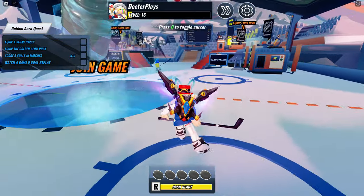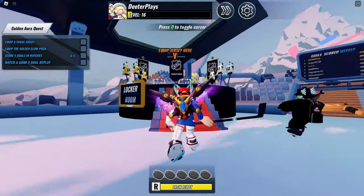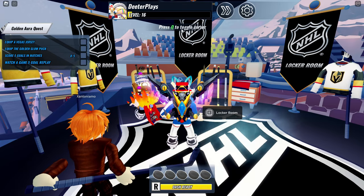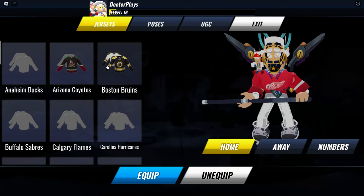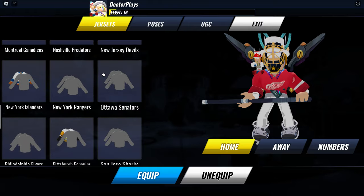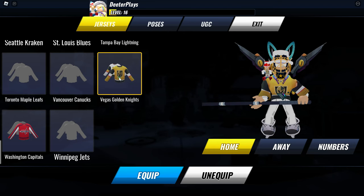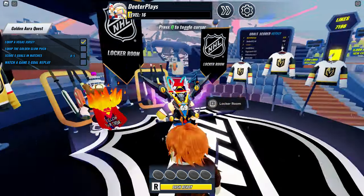In the main area there are two different sections — one for jerseys, one for pucks. Since the jersey is first on the list, go to the jersey area and interact with it. Scroll down and select the Vegas Golden Knights jersey. Click equip and then exit. You can see we've got a check mark next to that part now.